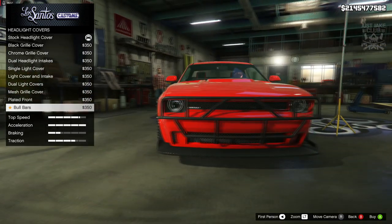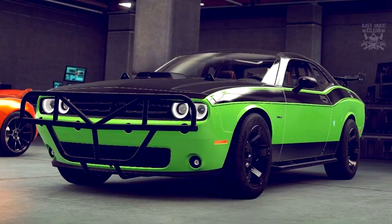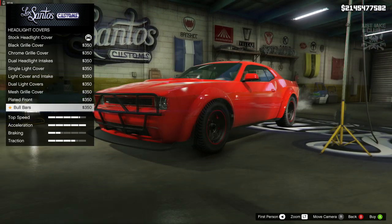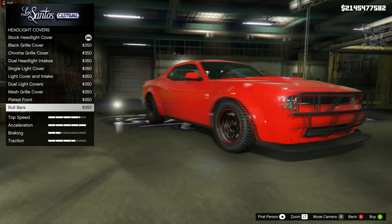At least we get the bull bars, that's something, because now we can do Letty's Challenger from — I think it's Fast 7 — where Letty's got a black and lime green Challenger. So now we've got the bull bars we can make a remake of that using the Hellfire, which is a saving grace. But other than that, not blown away by the customization so far.